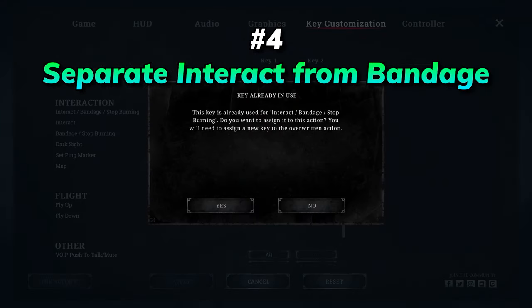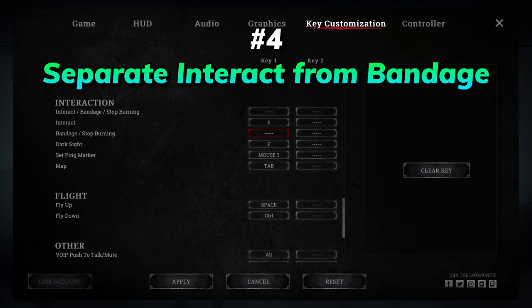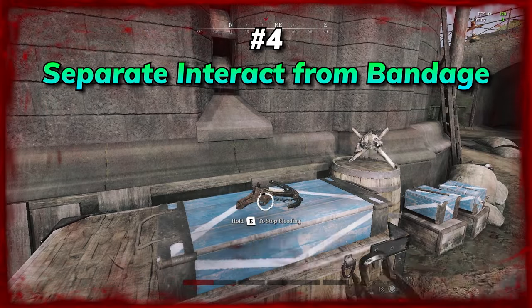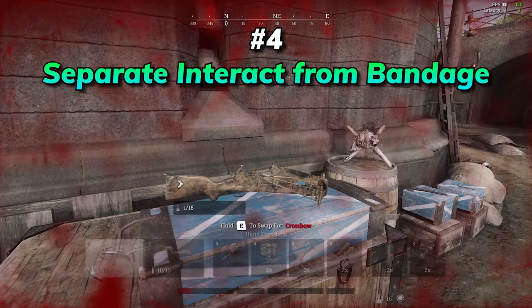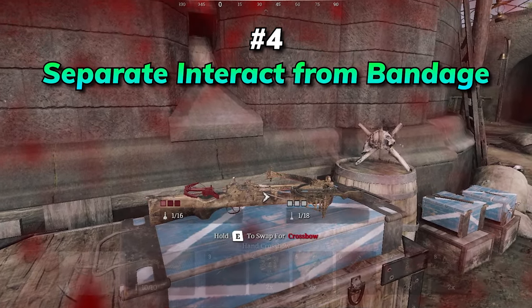Speaking of keybinds, interact and bandage can also be split into two separate inputs. This will keep you from the rare but annoying instances where you end up interacting with a nearby object instead of stopping the status effect slowly killing you.